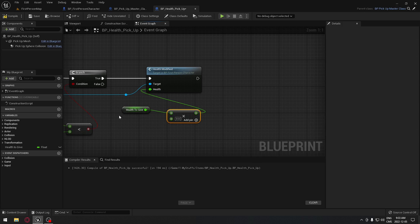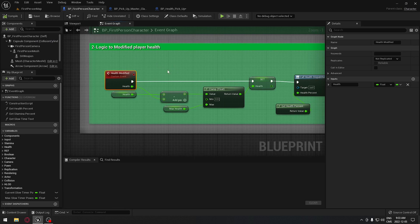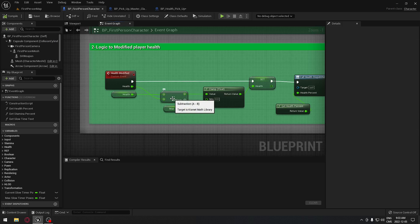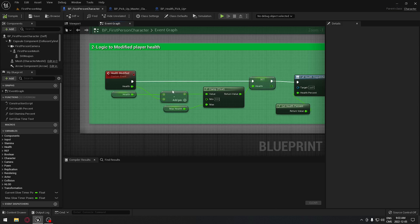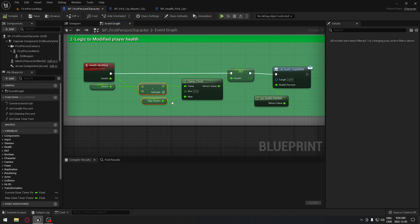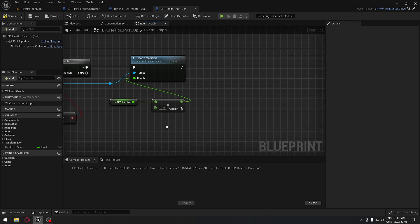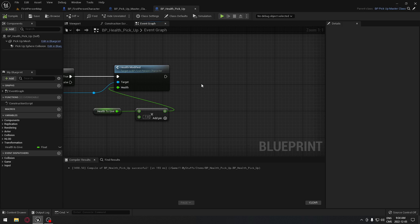We're gonna multiply this by a negative value. You may be wondering why - it's because in our first person character we are subtracting health. This time we want to add health to our character. If we multiply by minus one it changes the sign to positive, so instead of removing 50 health it's gonna add 50 health to our character because we're multiplying by negative one.